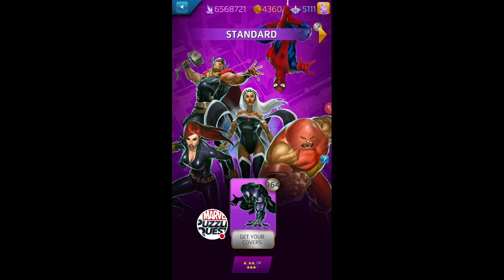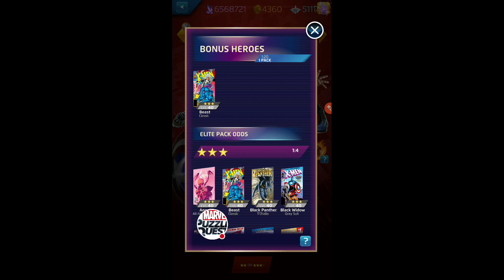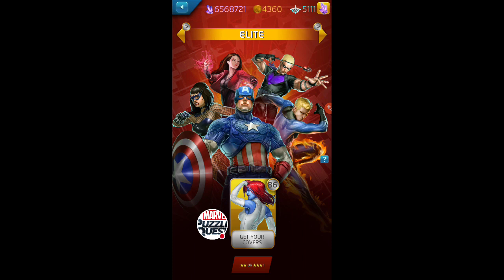That update includes a bunch of features on top of the shard system — the targeted character system. There's also going to be a multi-pull function in the standard token, something people have been asking for for years. Technically, with the bonus hero system compared to the targeted hero system, it's better to draw your tokens now because there's no other area of the game besides pulling tokens that gives you shards. We're going to do the elites today because there's about a 1-in-20 rate on bonus heroes for three stars, and when you look at the shard system rates, it works out to a little more than 1-in-23, so your rates are better now to pull prior to the update.